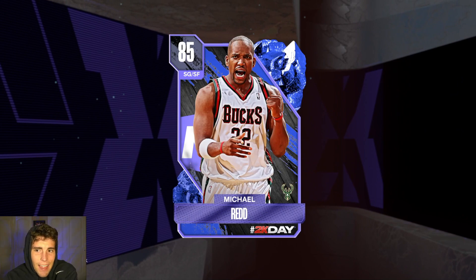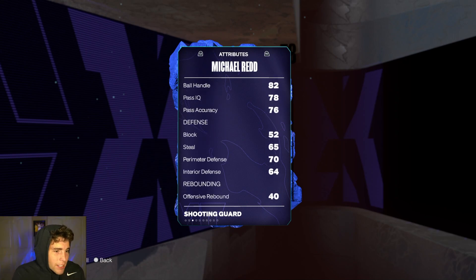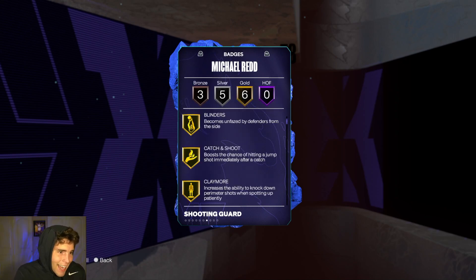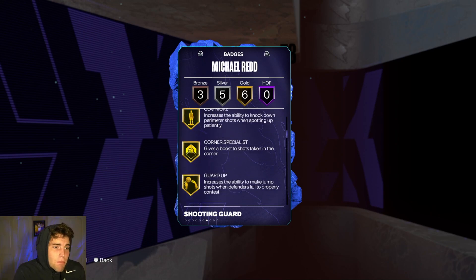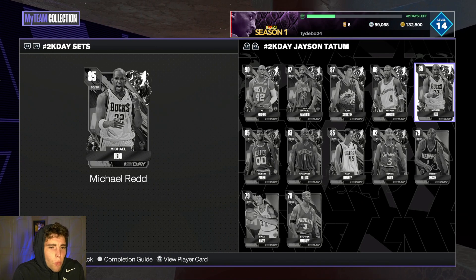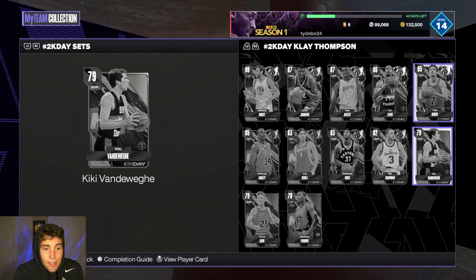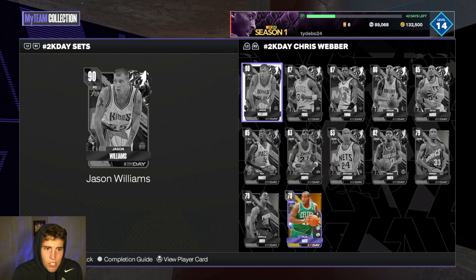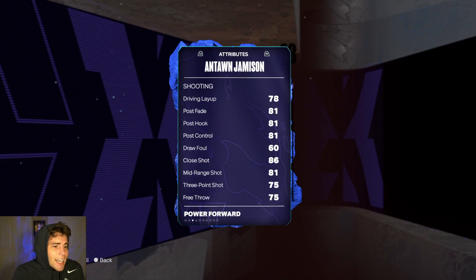Michael Redd is 6'6' with a good three-ball, decent ball handling, and defensively not horrible. When you look at his badges, he has some that can definitely help him out. Michael Redd is basically in the same category as the Mike Millers of the world — that's really what he's going to do for you.